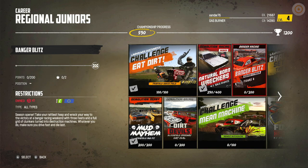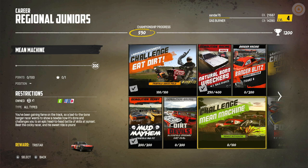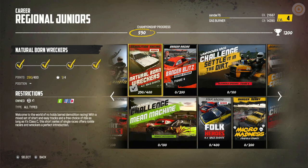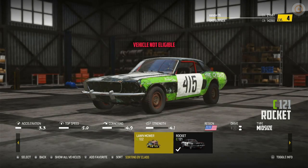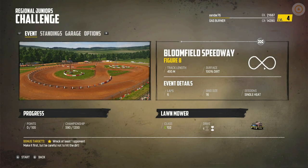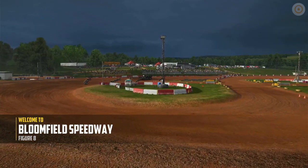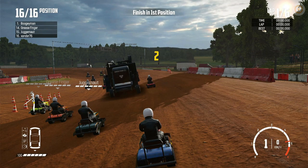So we've got banger racing, demolition racing, a bangers Mean Machine challenge, and it looks like a head-to-head — and the lawnmowers! Let's have a look at the lawnmowers. A figure-of-eight track with lawnmowers. Here's our little powerhouse — we'll select that. Get into the figure-of-eight race. This is going to be absolute chaos — the Bloomfield Speedway. I don't know why there's a combine harvester on the track, don't ask!